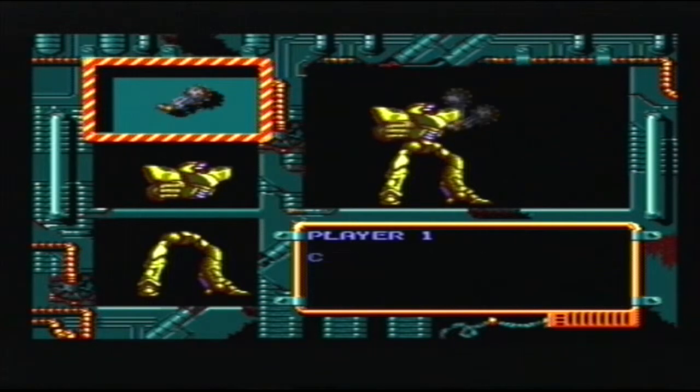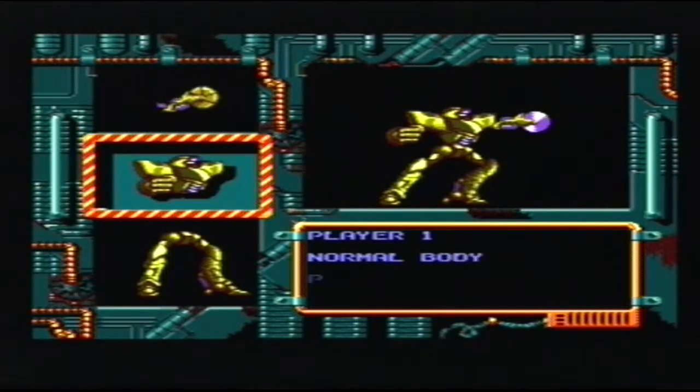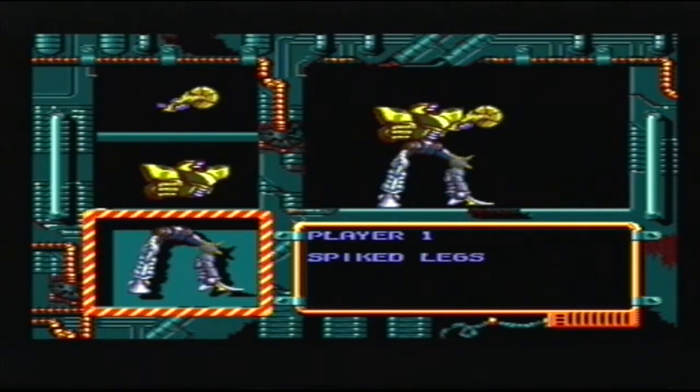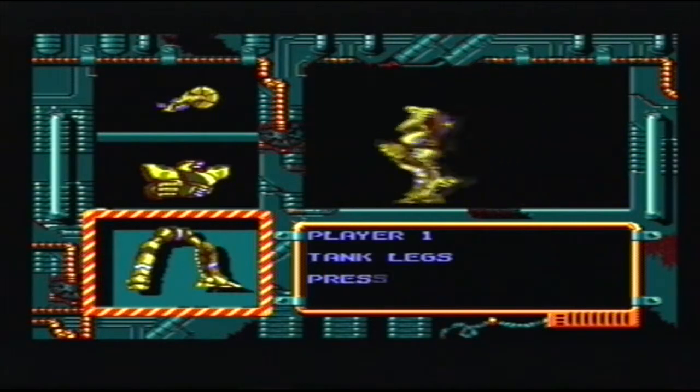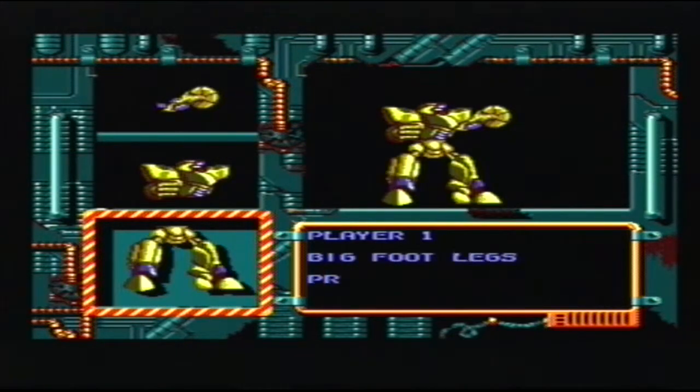You get a choice at the start of the game as to what limbs you want — there are various different ones. I'm not going to show you them all, because you're not stuck with what you start the game off with. You can basically go and pull the arms and legs off other robots, a bit like a cruel child pulling the wings off a fly.